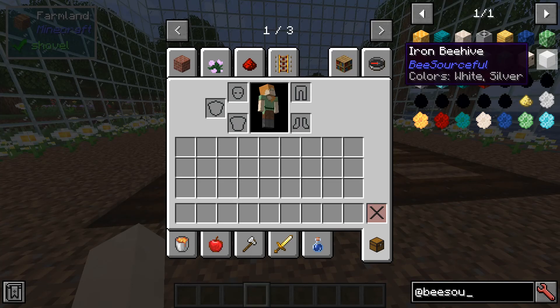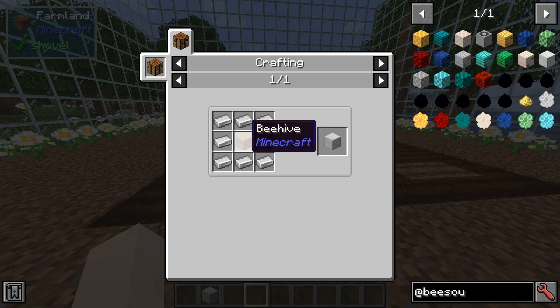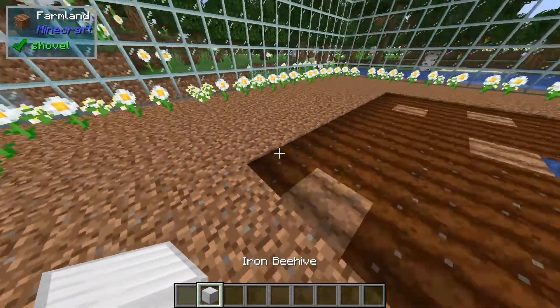Hello, welcome to the Mod Spotlight for Beesourceful. Beesourceful adds this block, the Iron Beehive. So instead of three bees that can be stored in a beehive, we've now got four.